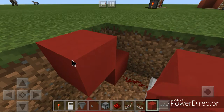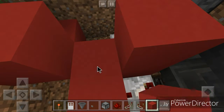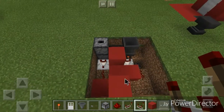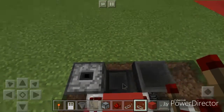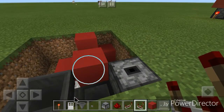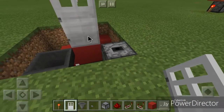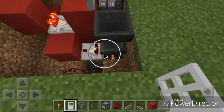Then we need to put a block over that, and then a block here with a redstone comparator on it. You can see it powers the circuit. Now when I put the iron door on — yeah, I think that's how it's supposed to go, the output faces the other way, but whatever works.